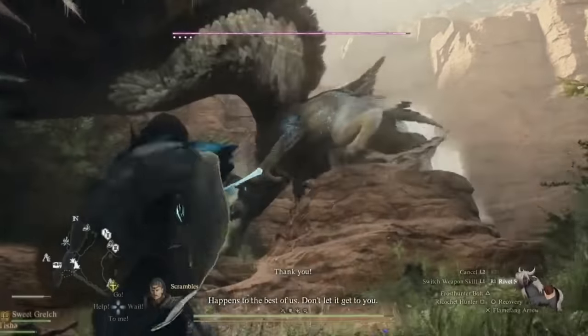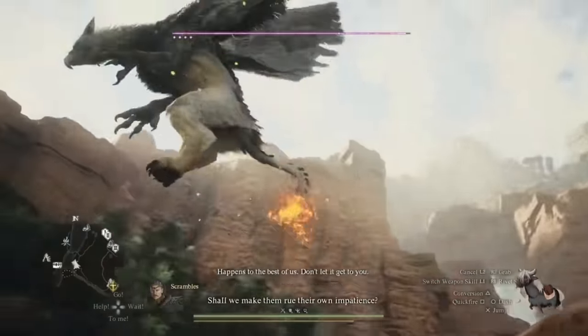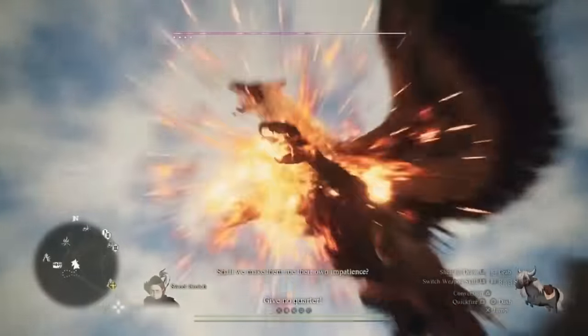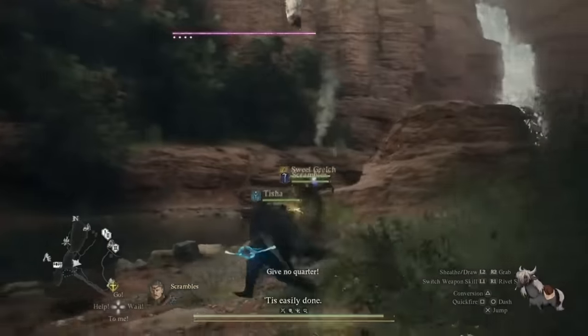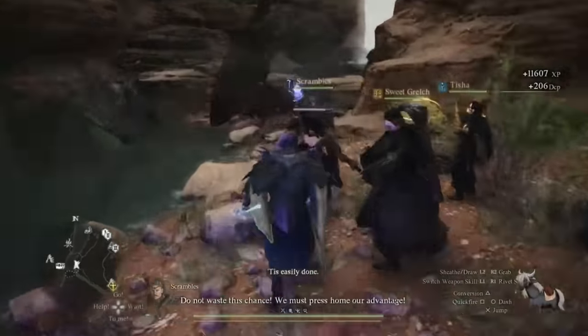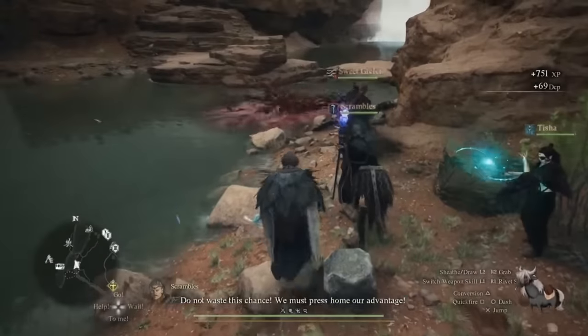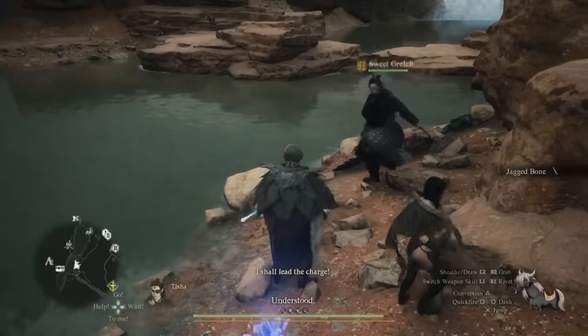This doesn't just work on drakes. There's a clip on Twitter by Dropout Dragon showing a griffon — while fighting it relatively normally, it hovered over some water, decided to land, and instantly killed itself. You can do this with absolutely any enemy, allowing you to take down some of the strongest enemies or enemies well above your level instantly without much threat.